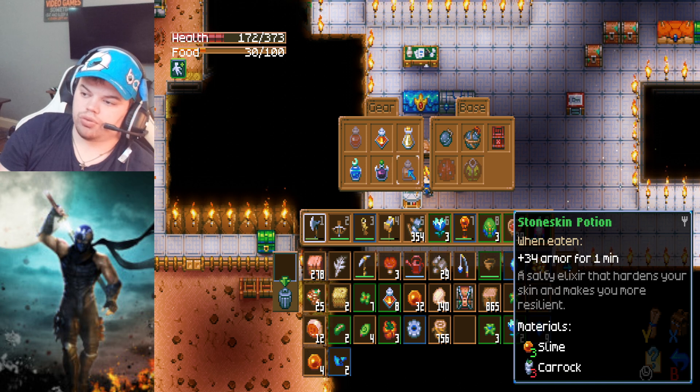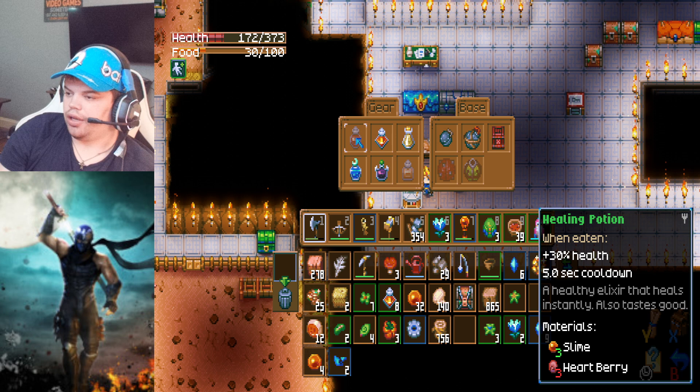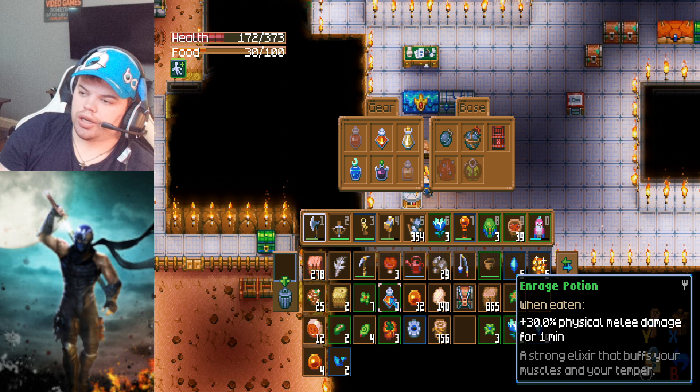So you can make all the potions you want and it's really easy. Larvin meat is really easy to get, and glowing turnip — these are all very easy to make and they'll boost your damage up a little bit. It only lasts for a minute, which is kind of a downside.